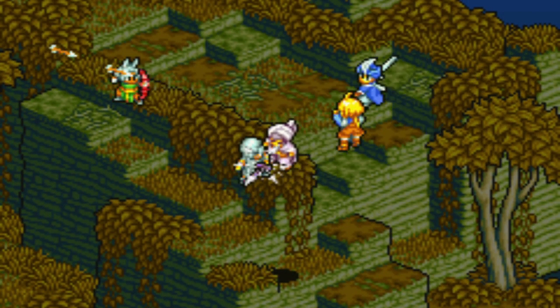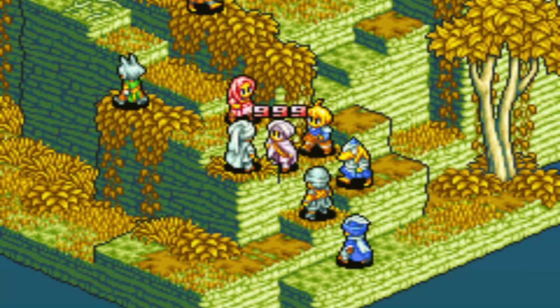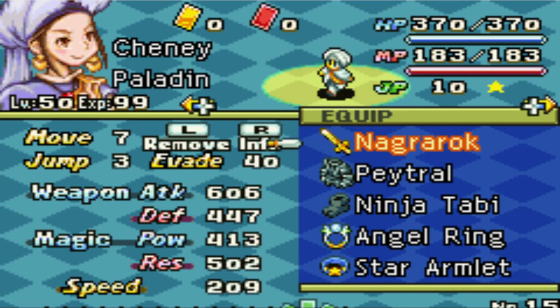Have some sort of combo ability equipped. It will help us secure an attack and participate in some awesome combos with our clan. Lastly, with our equipment, I like Nagra Rock. Excalibur 2 has more attack power.